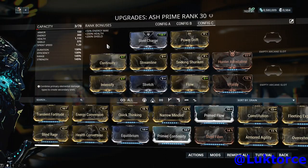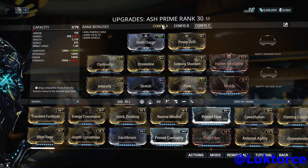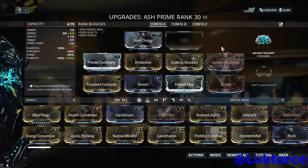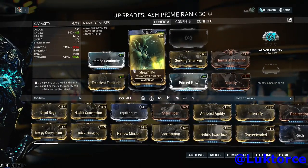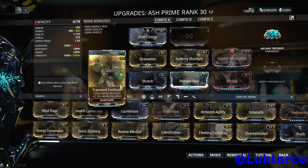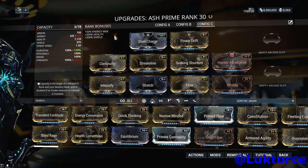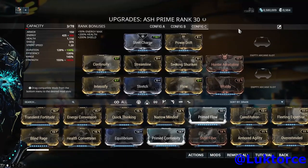Let's have a look at builds — I've got two to show. The standard one I use, and one that doesn't include any Prime mods and should be attainable by players making their way into the mid-star chart planets. Make sure you've got Steel Charge installed for the bonus capacity allowance. One thing to note with both builds is that power strength is over 143%. You need over 143% power strength when using the Shuriken and Seeking Shuriken combo to completely remove armor from a target. On the non-Prime loadout, Ash loses only 10% power strength but is still over 143% overall.